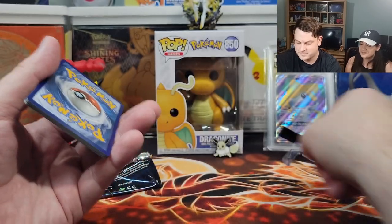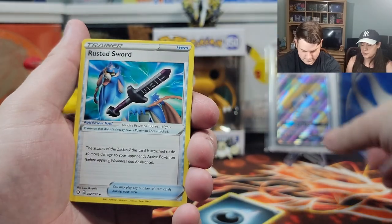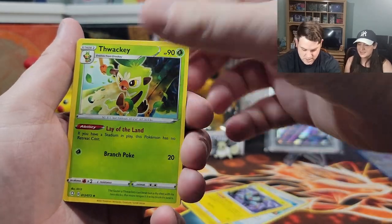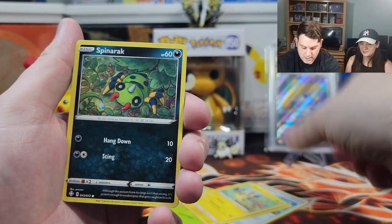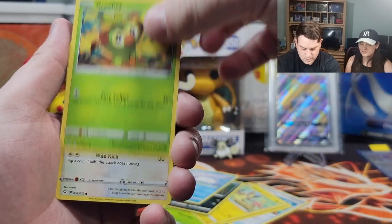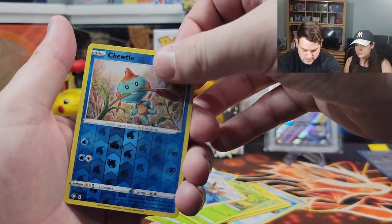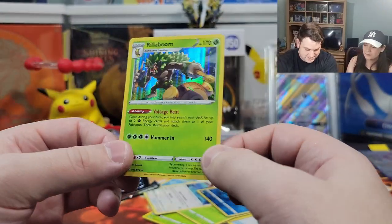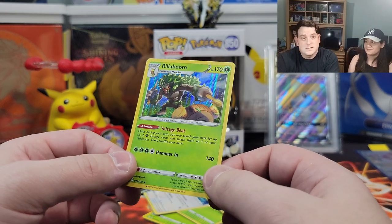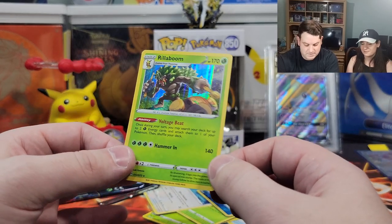All right, what's the energy? Water. Fire. Roasted Sword — we've got so many shields, first time we get a sword. Luxio. Thwackey — I love that name. Morpeko. Spinarak. Snom. Grookey. Reverse Holo Thwackey. And another Rillaboom — we got this in the last box, right? All right, another hit. I'll take any hit — I'll take any hit better than a dud, but I want better hits. Anyway, let's wrap this bad boy up.